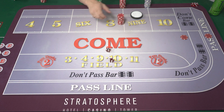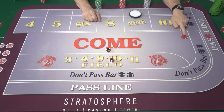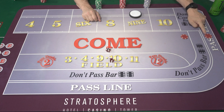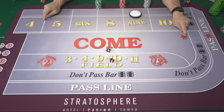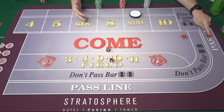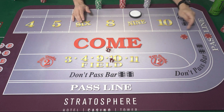Game number one is on the 9. Now the same player has elected to start a new game by putting money in the come. The same win-loss condition that applied to the pass line on the come-out roll now applies to this come bet: 7 or 11 wins, 2-3-12 loses. Any other number and they have a new game on that number. The original pass line is still connected to the 9 — 9 wins, 7 loses. Every bet has its own win-loss condition.